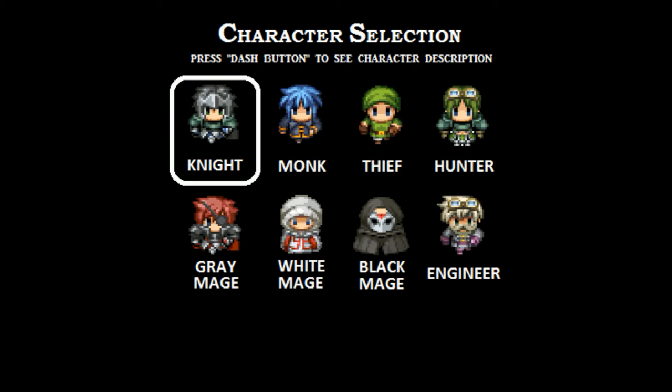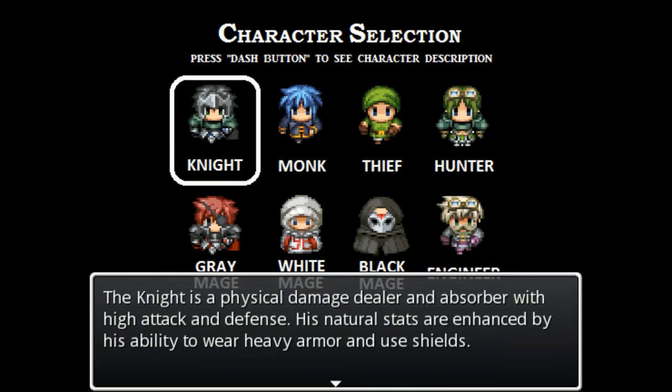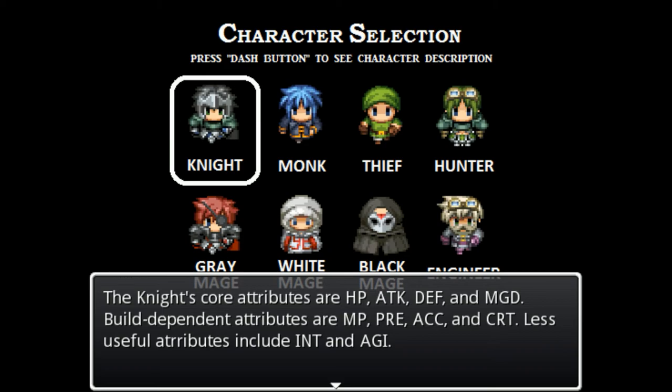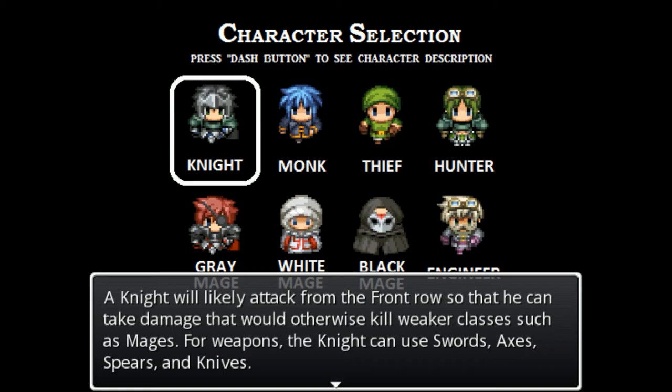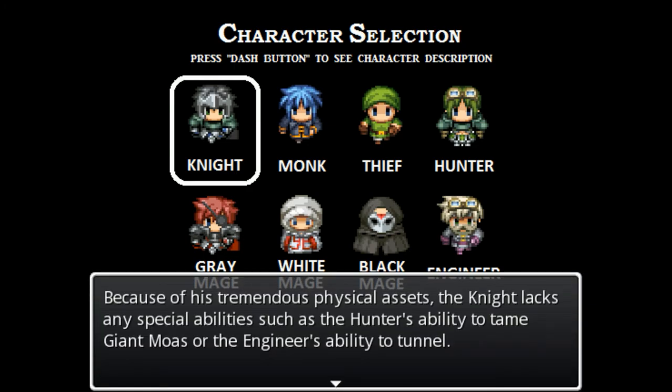Character selection - press the dash button to see character descriptions. The knight is a physical damage dealer and absorber with high attack and defense. Natural stats are enhanced by his ability to wear heavy armor and use shields. Core attributes are HP, attack, defense, and magic defense. The knight will likely attack from the front row so he can take damage that would otherwise kill weaker classes. He can use swords, axes, spears, and knives.